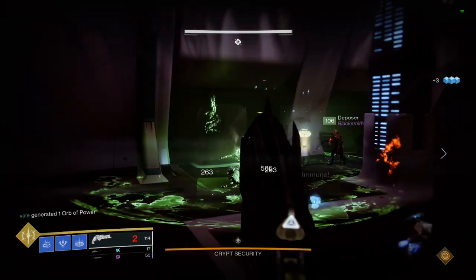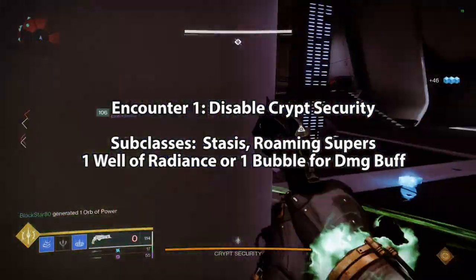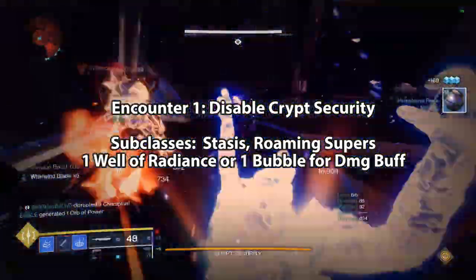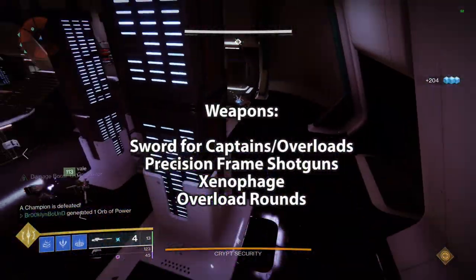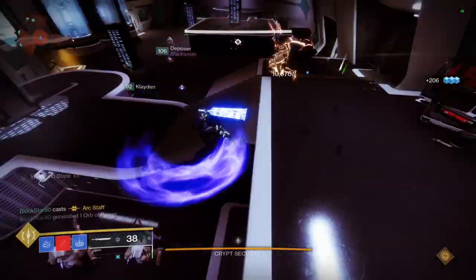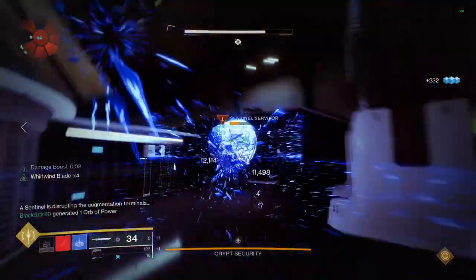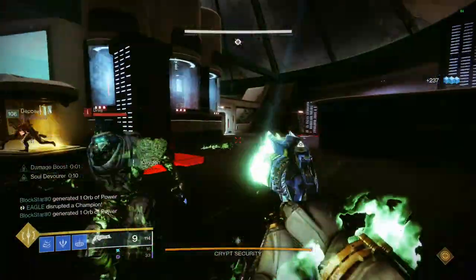As you enter the crypt you'll make your way to the first true encounter: Disabling Crypt Security. For loadouts, I recommend add-clearing supers for the most part, as there will be ongoing waves of ads that never stop coming throughout the encounter. Having one person on a Well or a Bubble may be beneficial if you're trying to go for a quick finish. Weapon-wise, a good sword — Falling Guillotine, Lament, etc. — does amazing against the Captains and Overload Captains. A good slug shotgun does solid damage against the fuses, and make sure you have overload mods equipped.